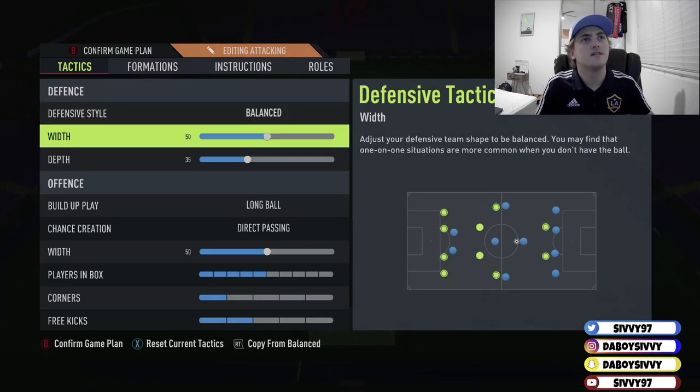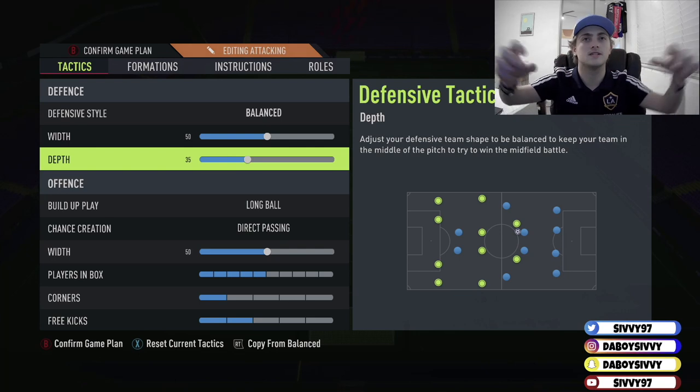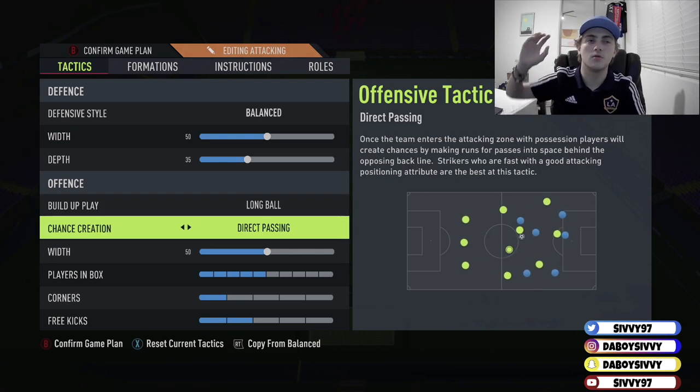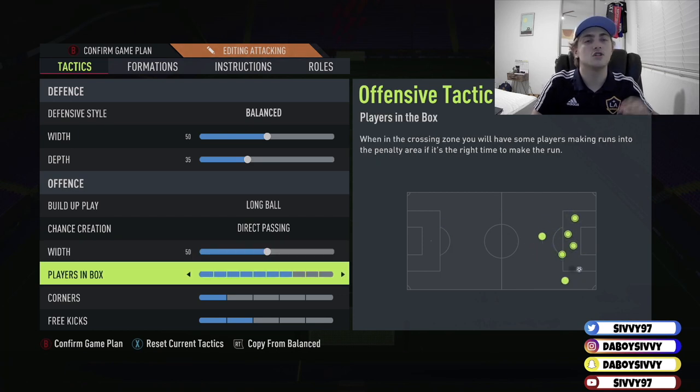For tactics, you've got balanced, width 50, depth 35. You are kind of staying a bit back for this formation — it is a ratty formation, but you want to stay back, wait for the attack, and then push forward. Distribute to your CDMs, and then they're going to feed out to the full-backs, the CAM, or the strikers. That's where we get to long ball — direct passes, long ball, straight up the field. Width 50, keep it simple. Players in the box — bump this up a little bit, because the heading meta is back.